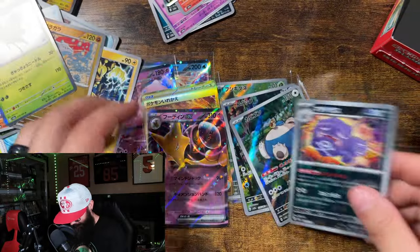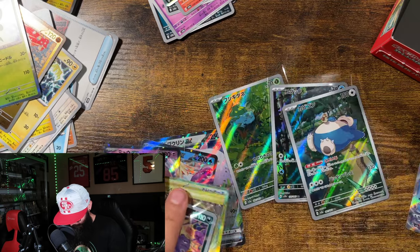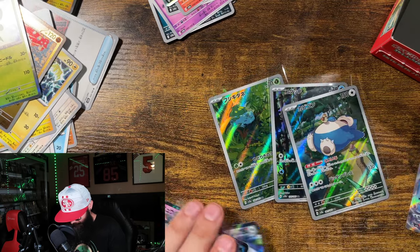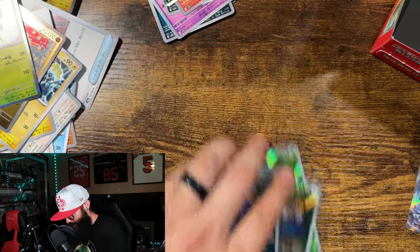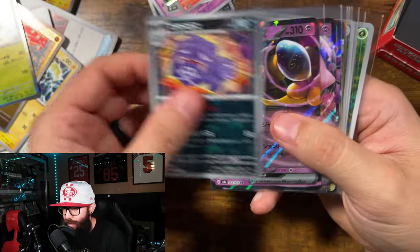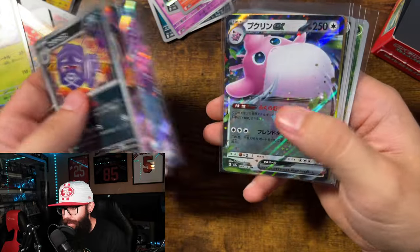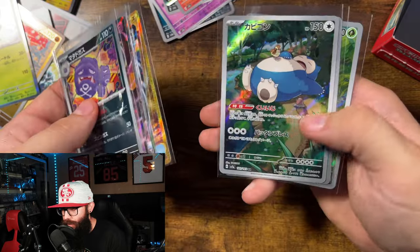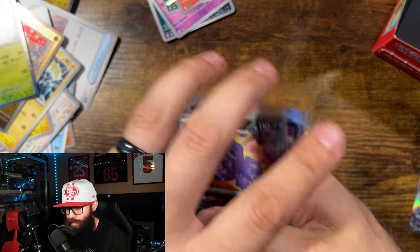Let's see, to summarize: Wheezing Master Ball, Alakazam EX, Mew EX, Jinx EX, Wigglytuff EX, Gold Switch, Snorlax, Psyduck, and Bulbasaur.